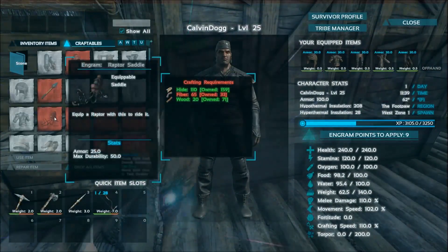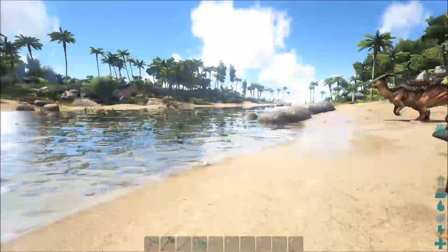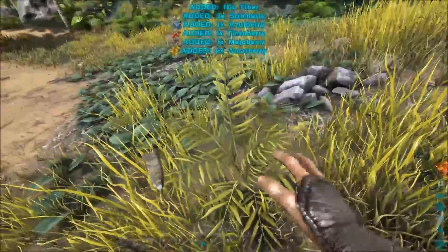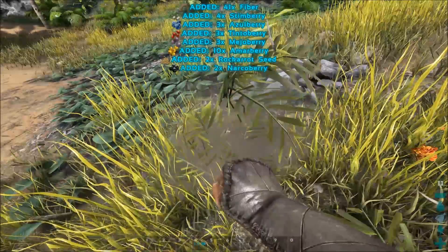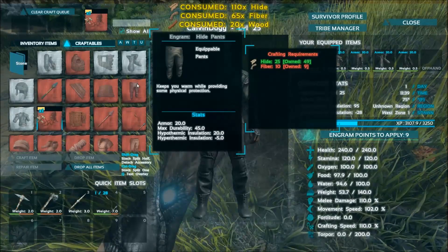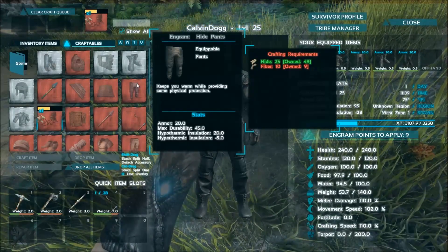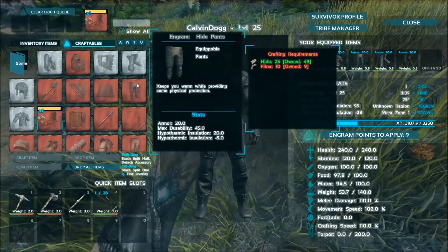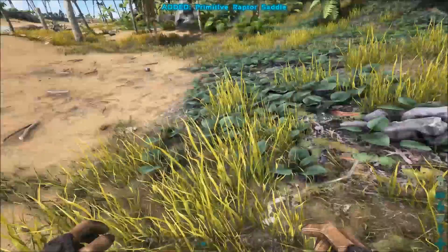Do I have enough fiber yet? 65 — yeah, that's why I came out here in the first place. Now I do. The raptor saddle. Making the raptor saddle slowly. There we go.